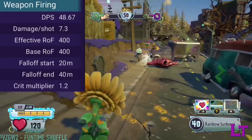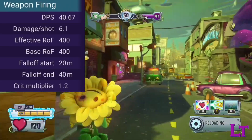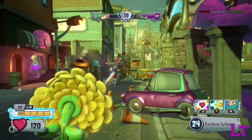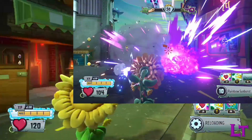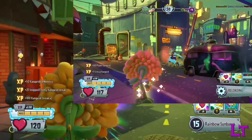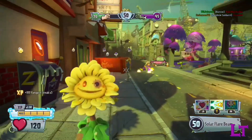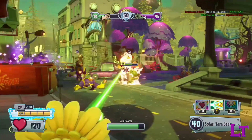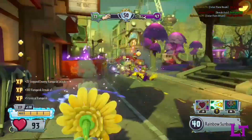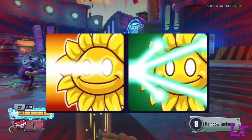Each shot fired can deal 9 damage for a normal hit and 10.8 damage for a critical hit. However, the weapon is susceptible to damage drop-off, going down to 6 damage for a normal hit and 7.2 for a critical hit. The Stuffy Sunflower also has a unique effect where upon dealing the final blow to an enemy, they will emit a rainbow explosion that drops 3 sun drops on the ground at the location of their death. The sun drops will heal whoever picks them up 4-8 health each, which can allow for a quick burst of 24 health, useful in a moment's notice. However, this effect only applies to the primary and does not activate on final blows with either of the sunbeam abilities.